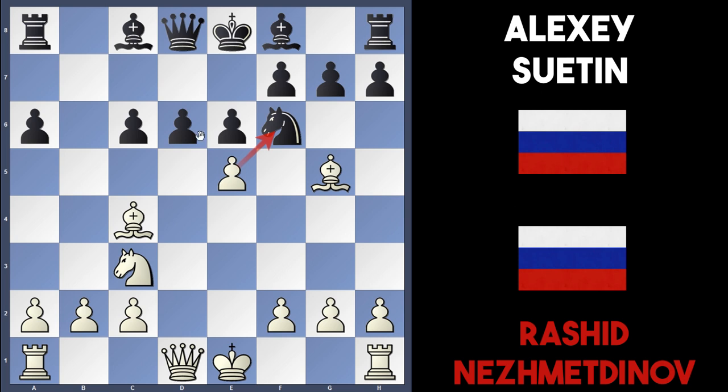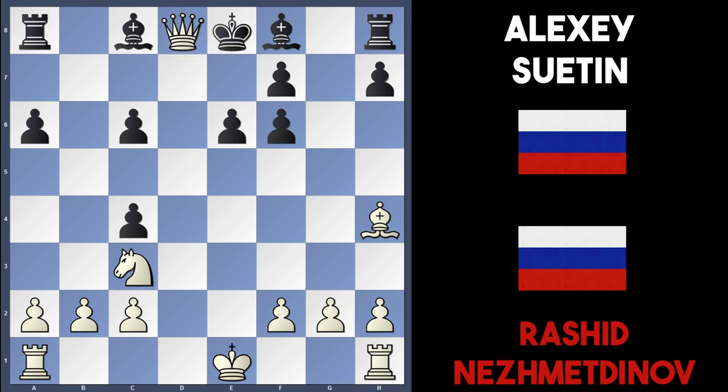The move e5 attacks the knight on f6 with the pawn and also attacks the d6 pawn, and the tactics are in white's favour. If black played d5 to avoid the exchange of pawns, white can just take on f6 with the pawn, and if g takes f6, white plays bishop h4. If black takes the bishop on c4 to regain material, white recaptures with queen takes, king takes queen, and follows with bishop takes f6, forking the king and rook — white is going to win a lot of material.